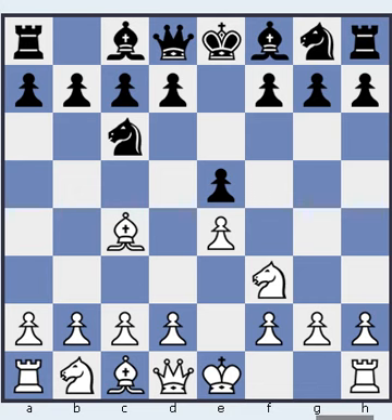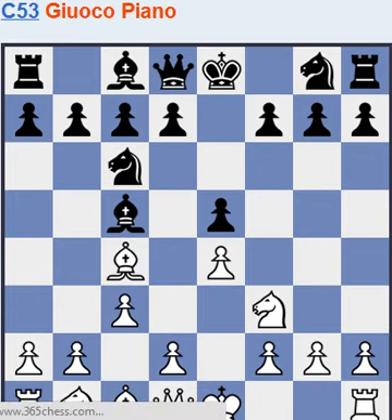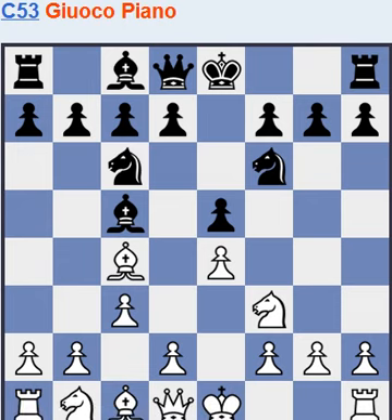Let's explore. If bishop c5, usually white plays c3, preparing d4. Here black can hit white's e-pawn, but white can play d4 with tempo.